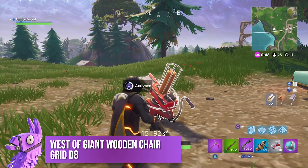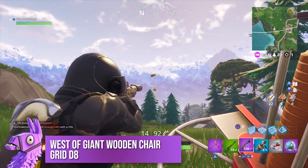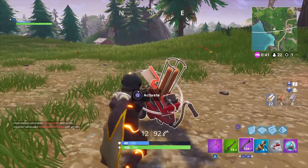Our second clay pigeon location is north of Flush Factory, just west of the small town with a giant wooden chair. If you're under the wooden chair, head west towards the edge of the map and you should stumble across this little shooting station.